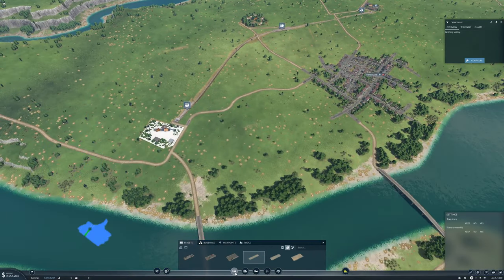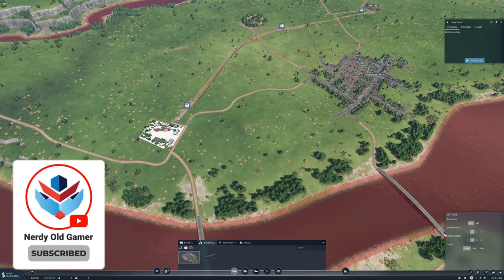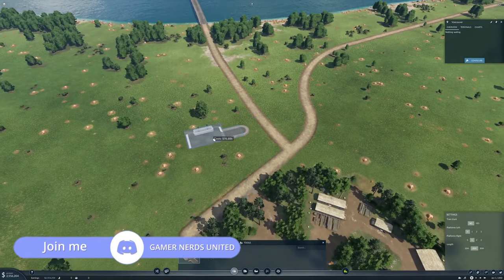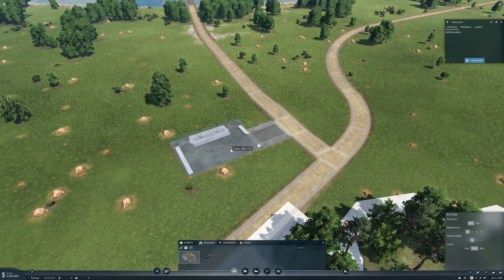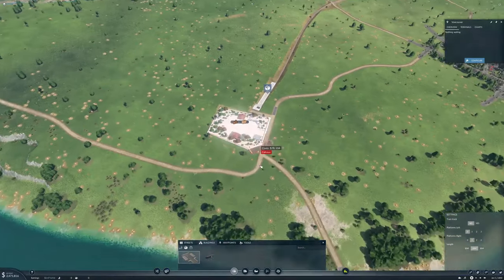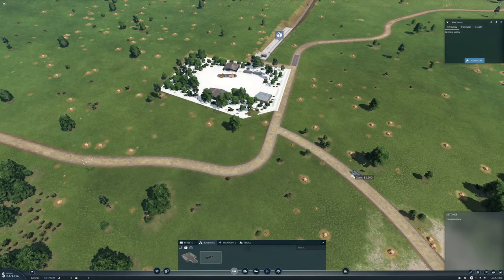Then we need some truck stops. Let's just make sure we have the right thing — we'll make them 20 meters long. We'll put in a truck stop down here, like so. We just need a drop-off point here, so let's just make a drop-off point there.